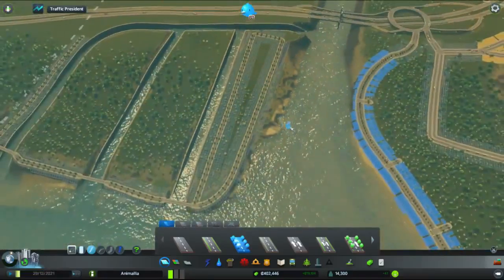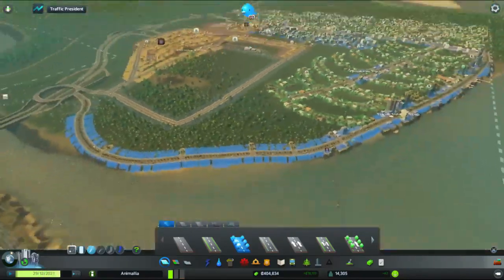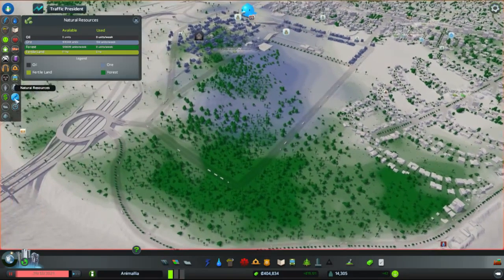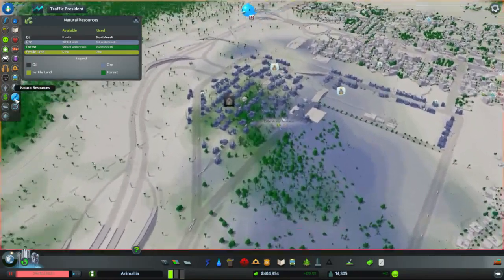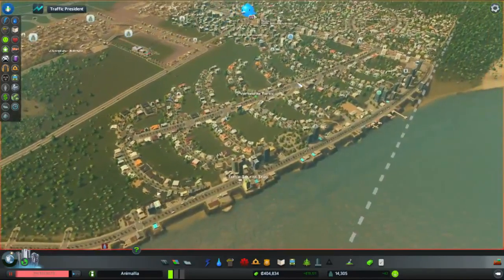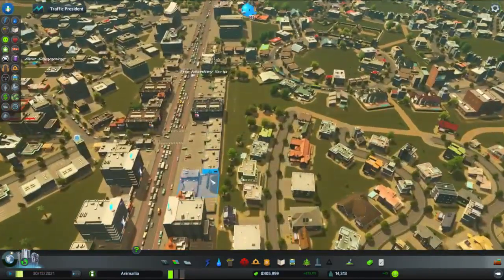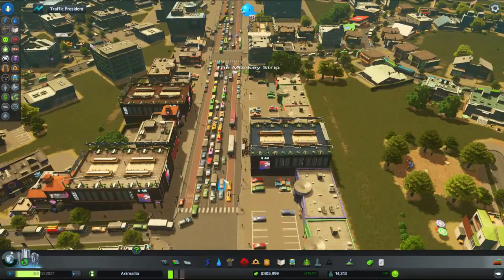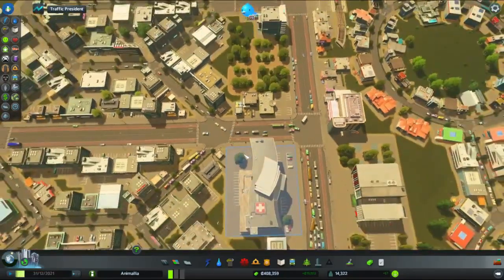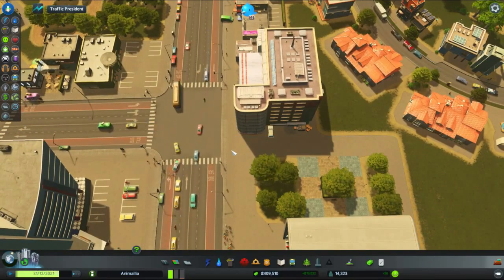These look like quite pretty estates, I think, when this is all done. They're slowly ticking up, getting more and more people coming in. I don't know what I'll do with this area just yet. Let's quickly check the natural resources. It's all forestable — there's quite a lot we can fish out of all this. I think I'll probably just turn this into an industrial area.